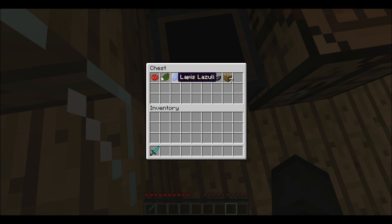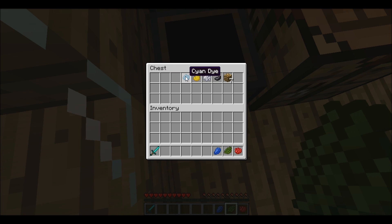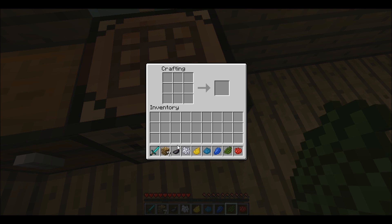So yeah, you can make them red, green, blue, cyan, yellow, white, or black — each with their own respective dyes. And the crafting is shapeless; just place them anywhere on the crafting grid. That's definitely good.